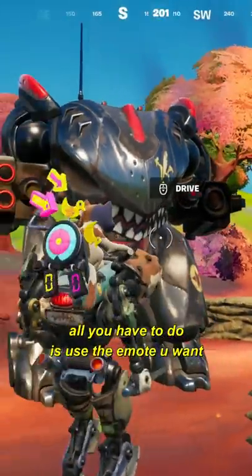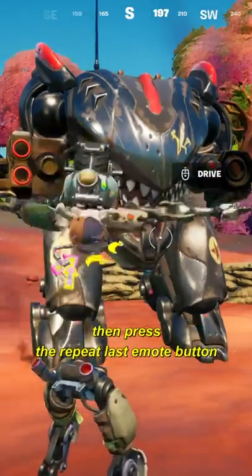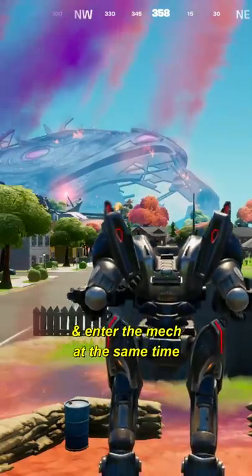To use any emote, all you have to do is use the emote you want, then press the repeat last emote button and enter the mech at the same time.